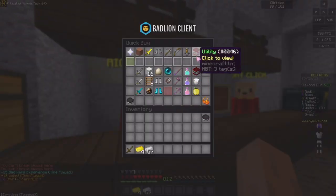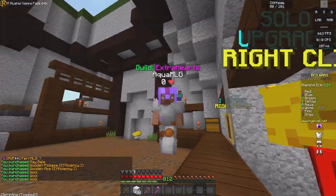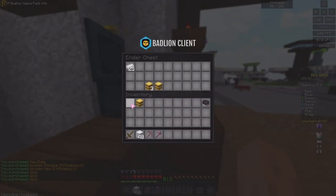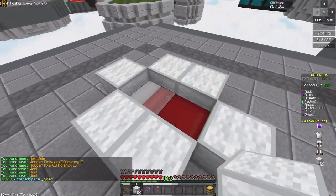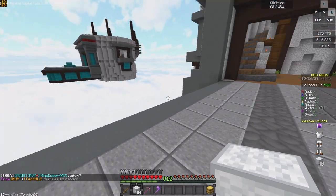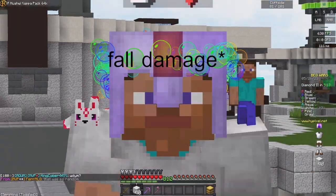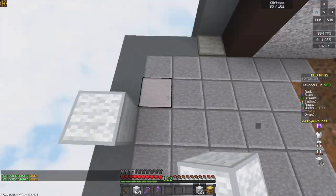Hey guys, welcome back to another video. Today Hypixel has re-added hay bales into Bed Wars — they make you not take as much fall damage, which is always lovely. The description says: relive your assassin days by landing on the center of a hay bale to completely negate fall damage. So you actually take zero — that is awesome.